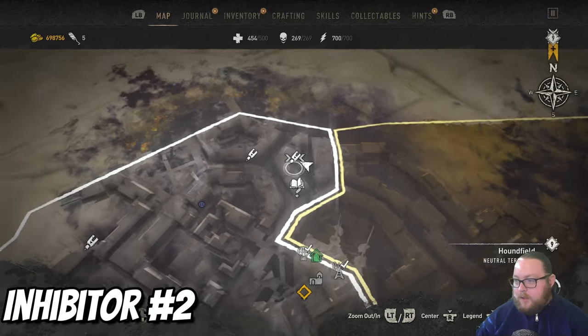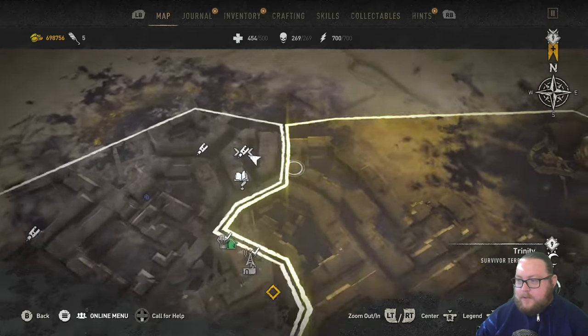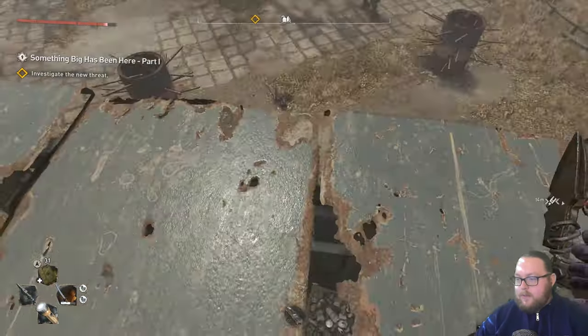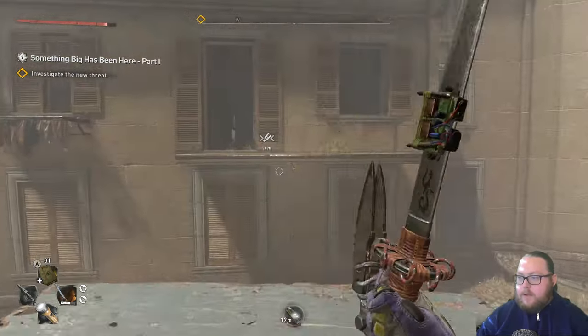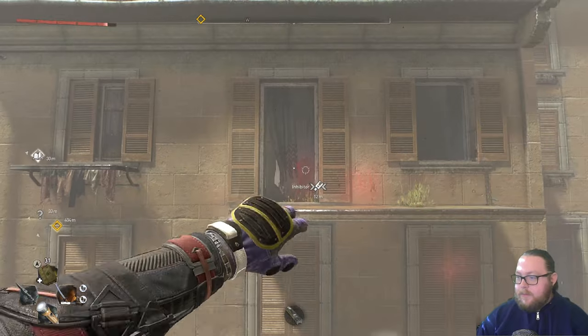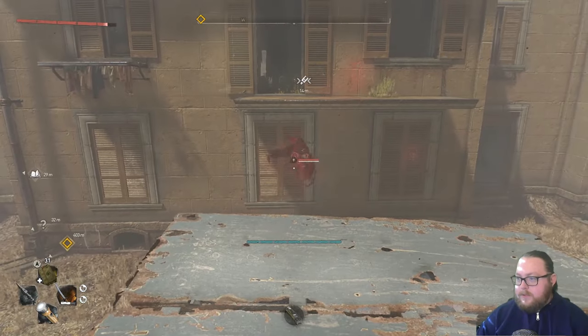For the next inhibitor chest we're going to be in the Houndfield area, kind of right here next to the very end. This building is where you want to go. You can see I'm standing on top of this little thing — you can see the chest in there. It's guarded by some enemies.